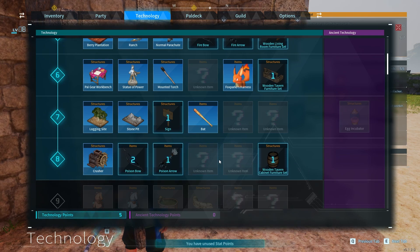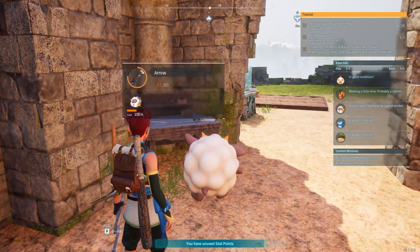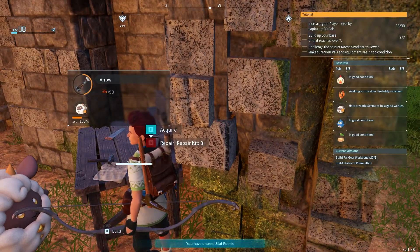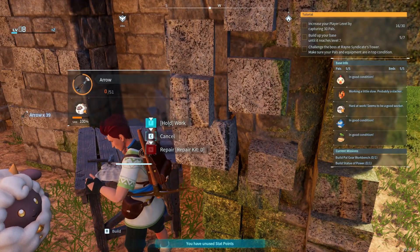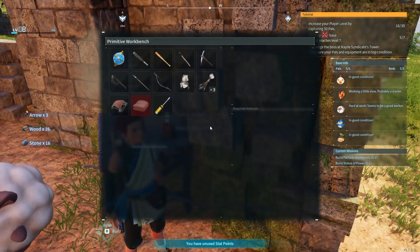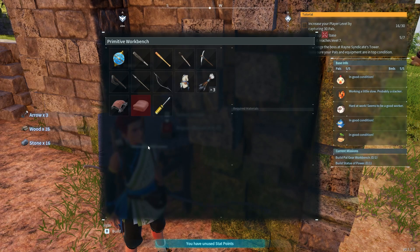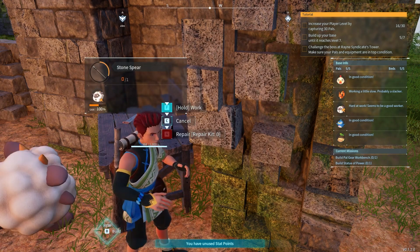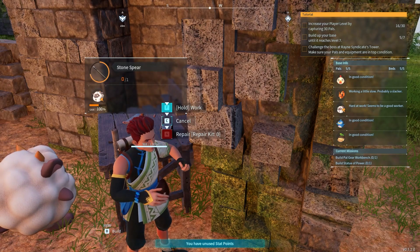A crusher facility for breaking down stone and wood to exchange for other materials — it requires a pal with watering suitability to spin it. I'll unlock that. I have 19 arrows. I'll cancel the current production because I want to make other stuff — I want to make a spear. The pal is helping me — amazing.